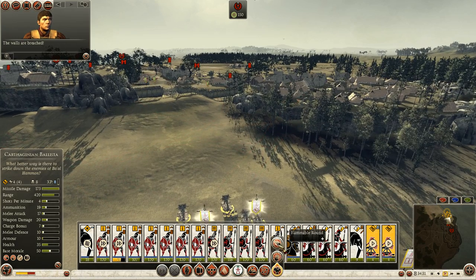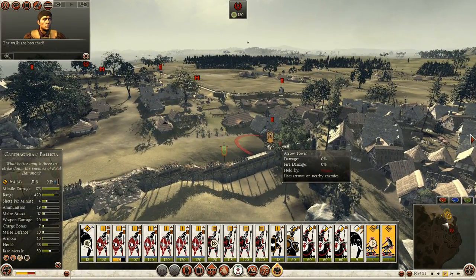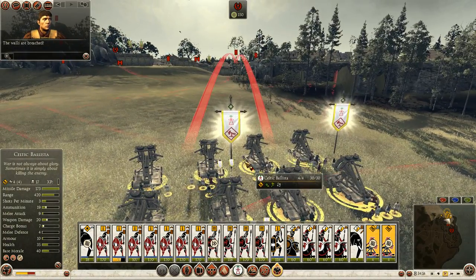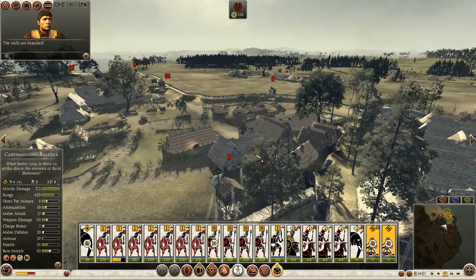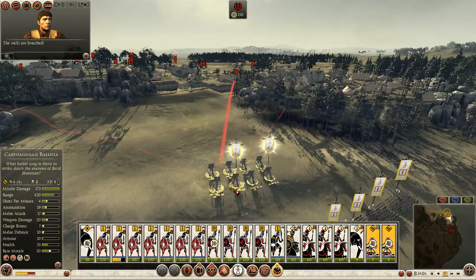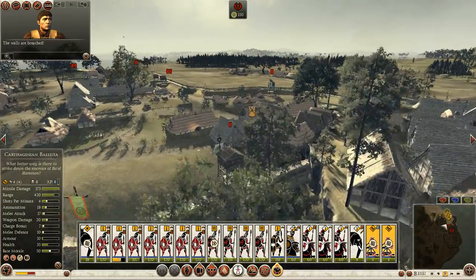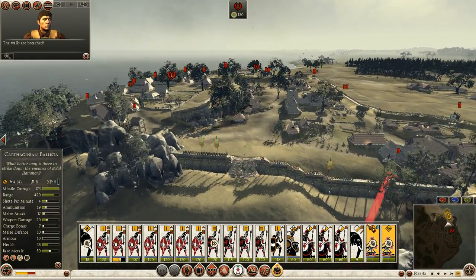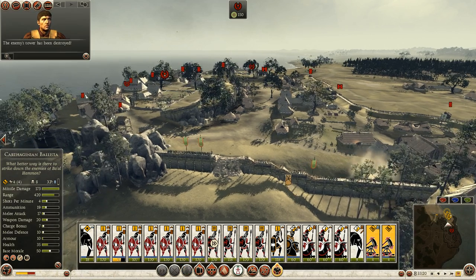My ballista moving into position. We'll see if we can take out this arrow tower — it's kind of hard to hit them, actually. Actually got some pretty good shots onto it. Some of my men have a blocked line of fire because of the way I have them positioned. Let's see if I can finish taking out that arrow tower. Arrow towers get an absurd number of kills, so that's the only reason why I'm expending ammunition on it. The enemy's tower has been destroyed.